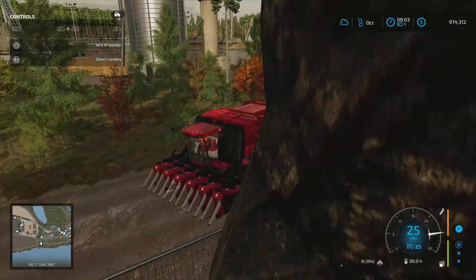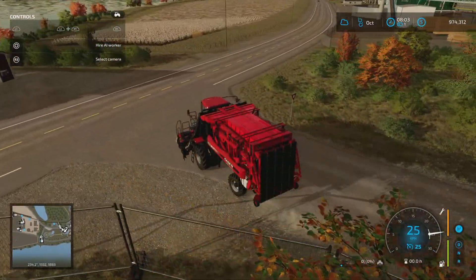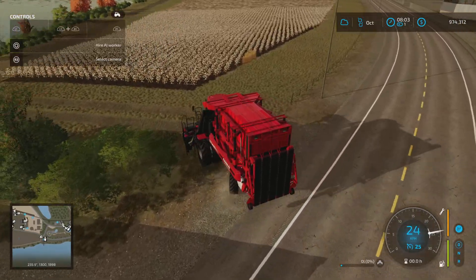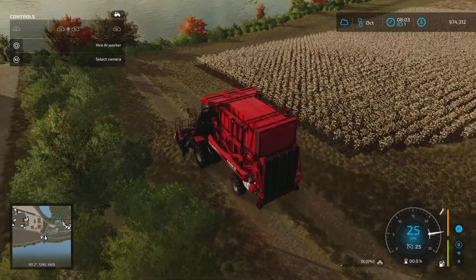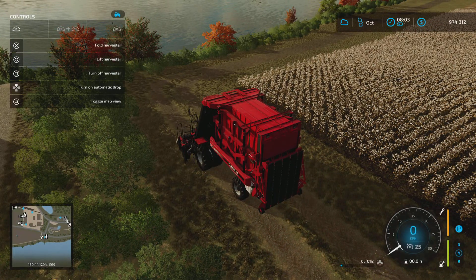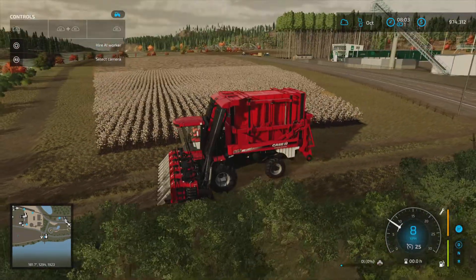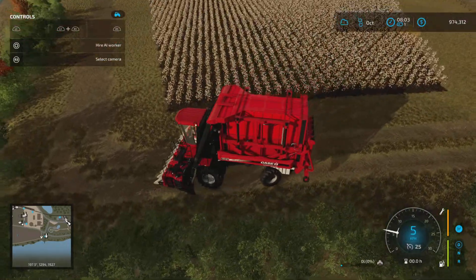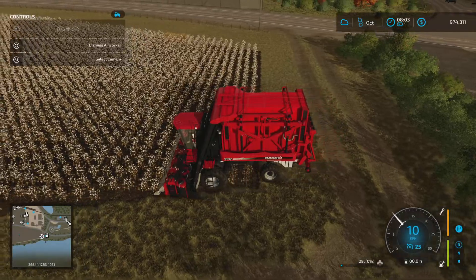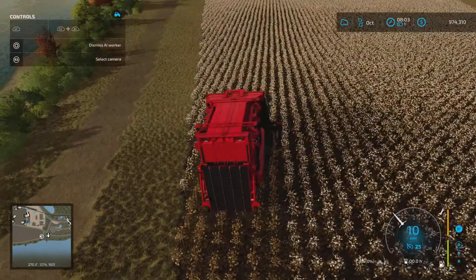So it's a six-row harvester, so we should just be able to dive straight in. Let's unfold this while we're driving. Let's turn the harvester on and turn on automatic drop. I'm going to leave that off because I want to control where the drop happens. So I'm just going to send this guy straight in, and then we will deal with the unharvested sections later on.